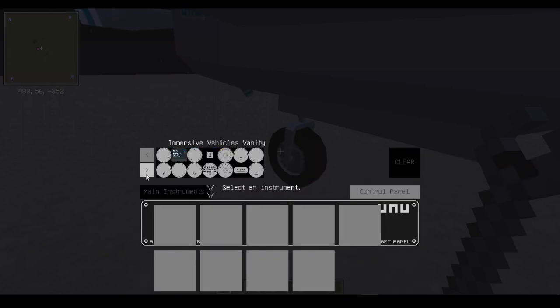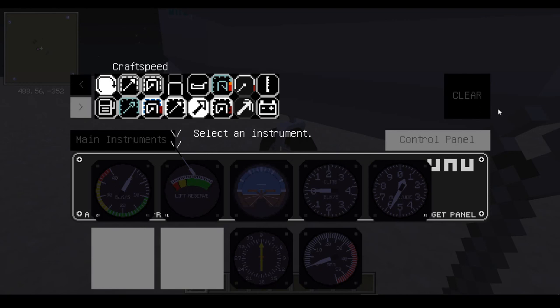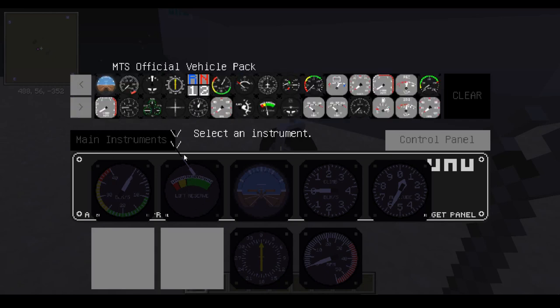I'm going to load up all the instruments and show you the ones I've chosen and what they do. I went ahead and made my HUD a little bigger so this is all easier to see, but as you can see some of the gauges are a little wonky. These are the official vehicle pack gauges, not quality UNU gauges, because UNU does not have quality aircraft gauges yet. These are pretty much the main gauges that I use, but definitely check with the different packs as there are a lot of different gauge options out there.